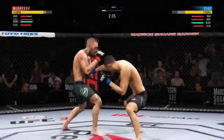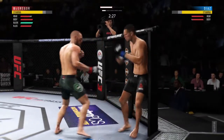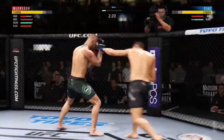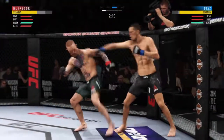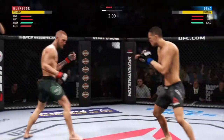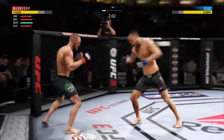Finds his range with the jab. How about that chin — good exchanges from both fighters. He's doing a great job of being unpredictable and mixing things up here. Oh, he lands a huge kick — he's just picking him apart. He is going after it here. Woo, look at that jab! Well, missed on that one.